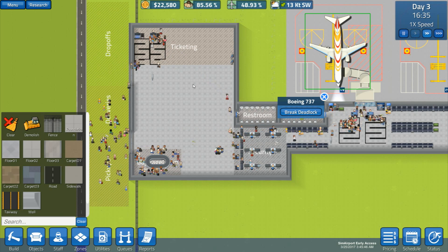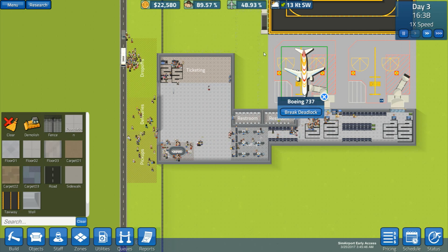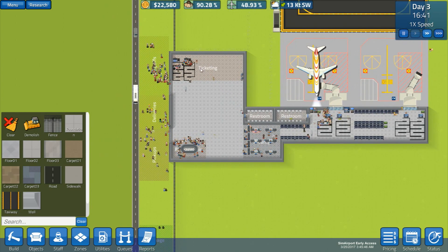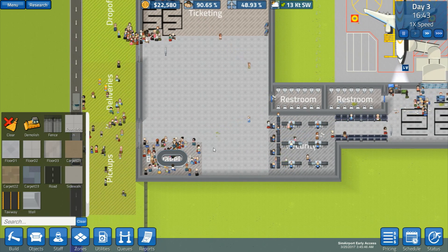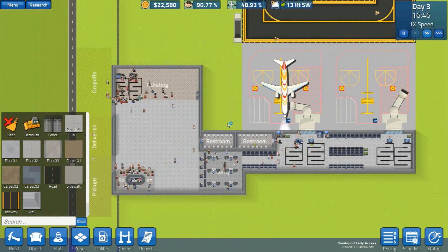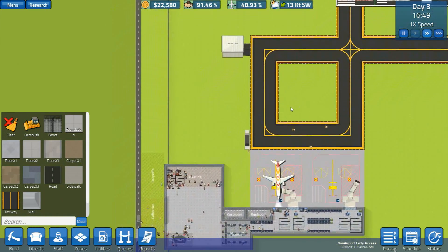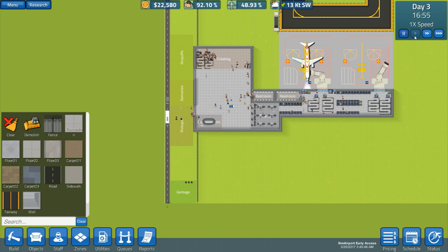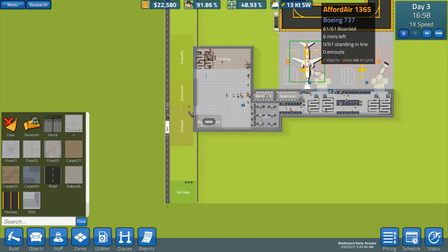Okay, people are boarding now - just 61 are going to be on this plane, so it's not too many yet. Ticketing seems to be managing. Maybe as we start getting bigger flights it won't cope as well. Our workmen should sort out the baggage issue - that shouldn't be too much of a problem. Okay, that's boarded - I think he's ready to leave.